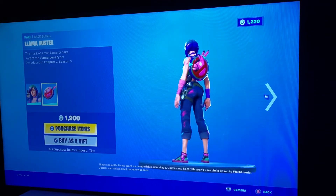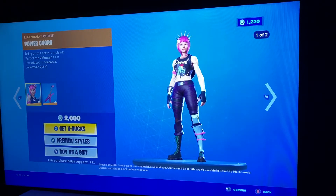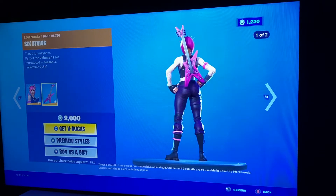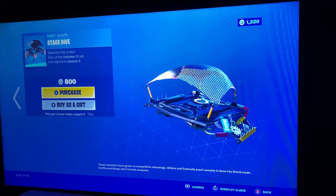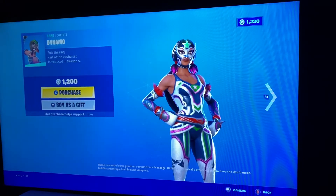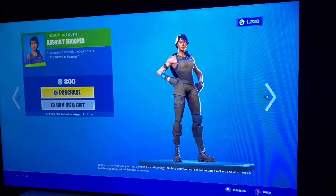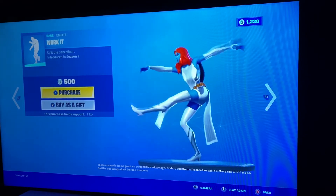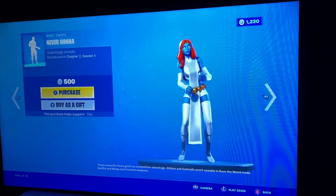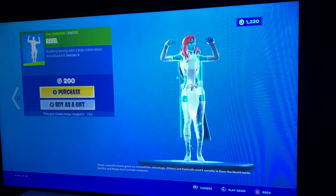Ladderilla, Llama Buster, Llama's Vein, Power Cord — first style, second style — Six String — first style, second style — Anarchy Axe, Stage Dive, and then Dynamo, Star Wand, Assault Trooper, Work It, Never Gonna, Rebel.